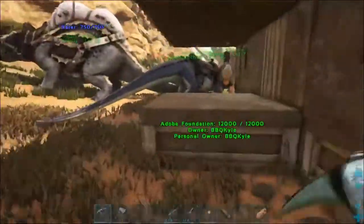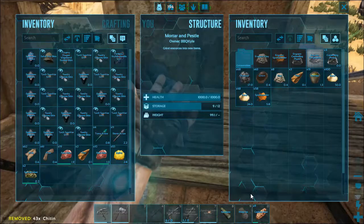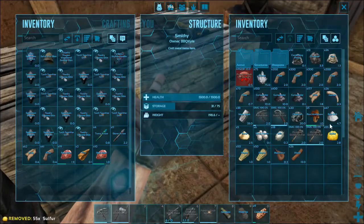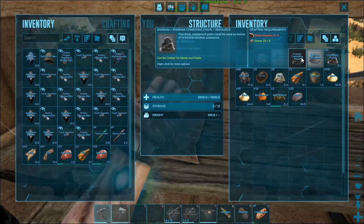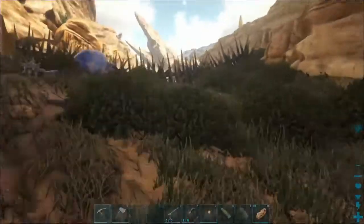Let's get this metal in the forge, throw my chitin in there, stone in here. That's gonna take a little bit of time. So glad I found a source for sulfur — I can make so many cool things now. Cementing paste takes four chitin and I'm 77 away. Let's go killing bugs.